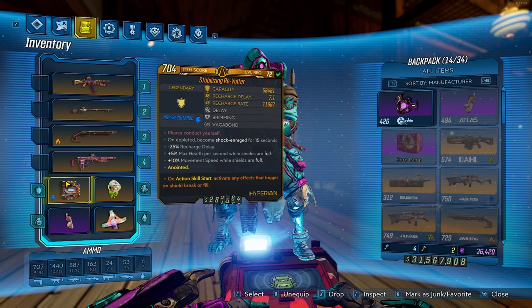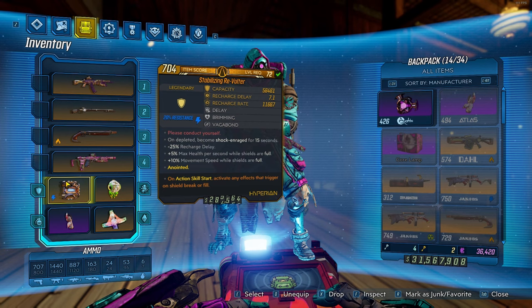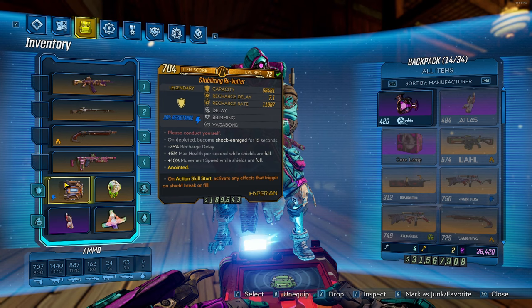Next up you'll need a Revolter shield with an Action Skill Start trigger — any effects that trigger on shield break or fill anoint. Not only will this shield boost your fire rate significantly, it will also make your fire rate extremely high when you activate your action skill.